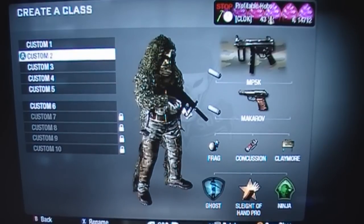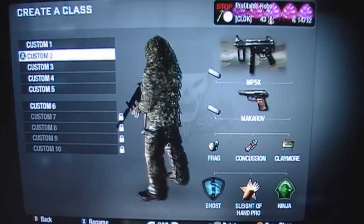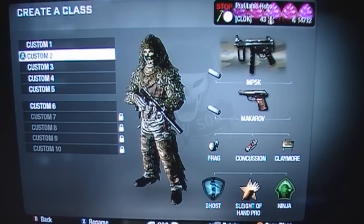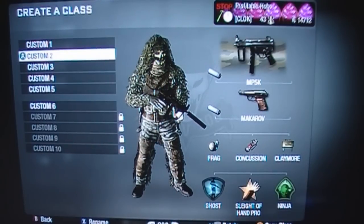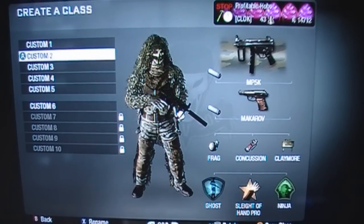This is my Search and Destroy class. I've got Ghost, Sleight of Hand, and Ninja. People seem to believe that you need Ninja on everything — it's not true. Especially in this game, there's really no need to have Ninja on any class except Search and Destroy. Again, MP5K with a silencer, and a Makarov pistol with a silencer. Same equipment setup, except with a frag and a claymore.